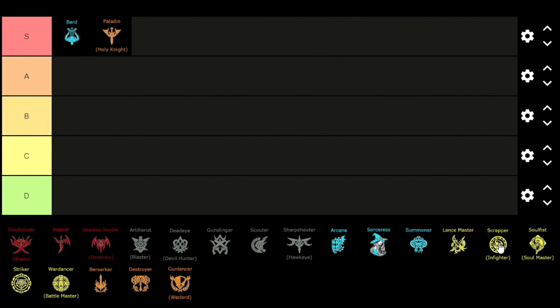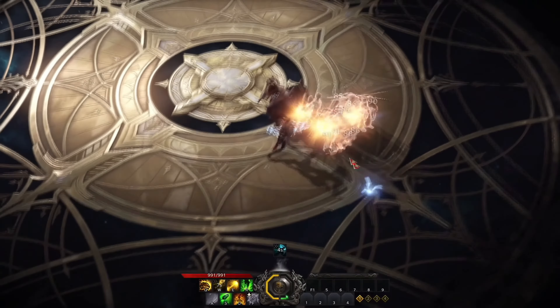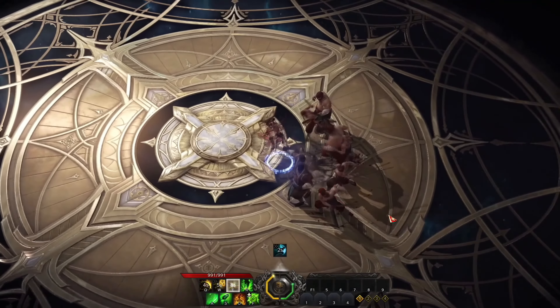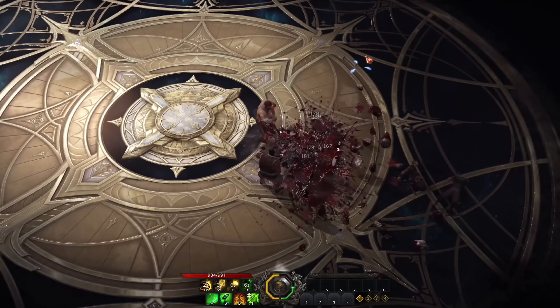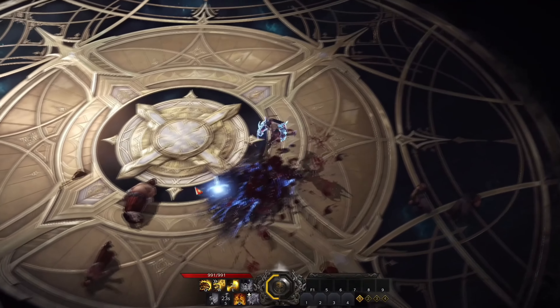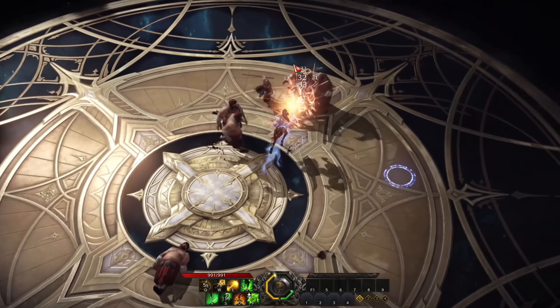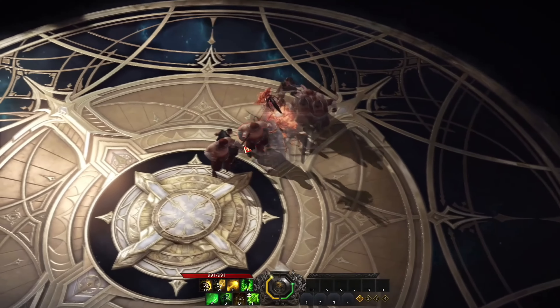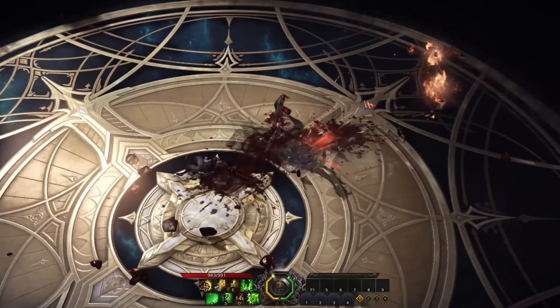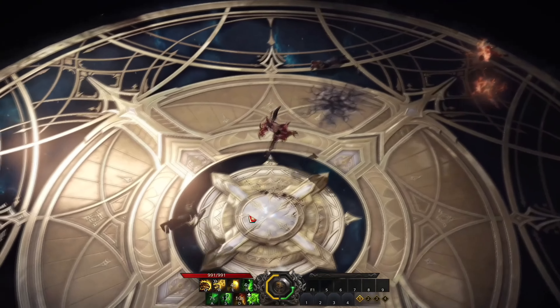Moving over to the next class which is the Scrapper, placed right next to the Paladin. The Scrapper has two ways to play: the first build has slow, high damage skills called the Shock build, and the second is more mobile with consistent DPS but a bit lower damage called the Taiutsu. Both playstyles deal around the same damage in the long run. Overall this is an easy class to pick up, though the different mana bars might feel weird at first.